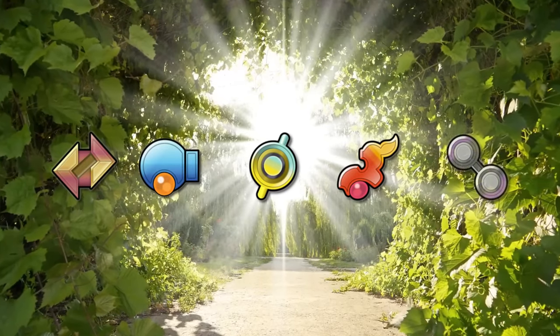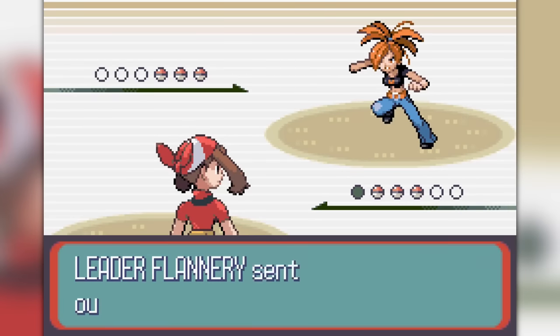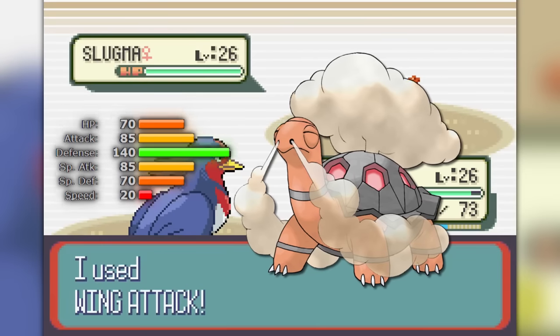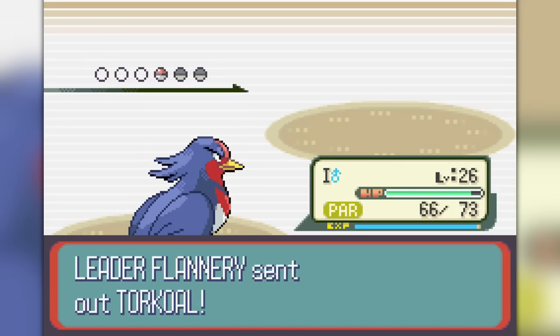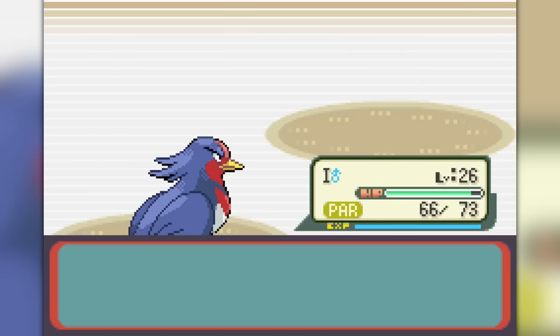At this point, we're about one gym badge away from obtaining the holy grail of all TMs. So it's time to obliterate Maxie and his goons through a couple of crits, then onto Flannery — who surprisingly won't need the use of a single X-Attack to beat her. The problem on her team is her Torkoal, since it's a very bulky and powerful Pokemon. But luckily, the only move that can KO Swellow is Overheat, which just so happens to miss at the perfect time, keeping our Swellow alive and leaving it open to be two-shot by our danger bird, earning us our fourth badge.